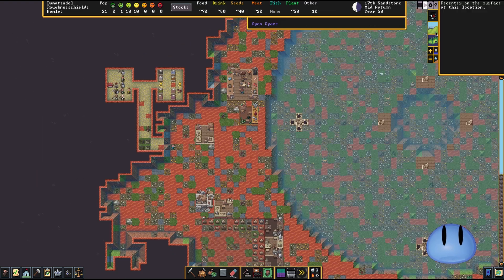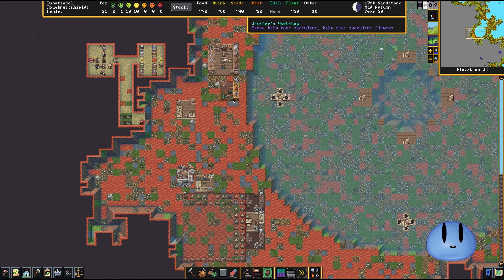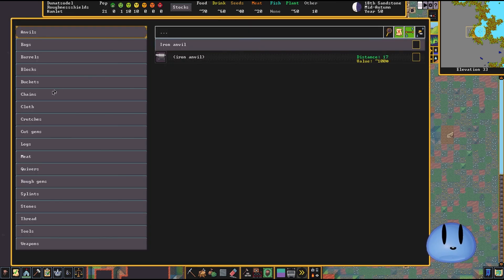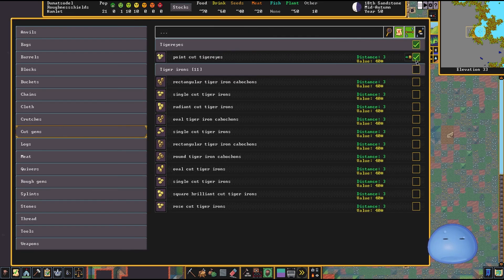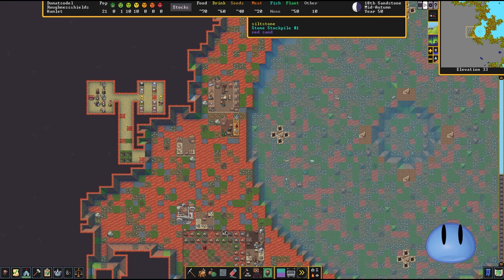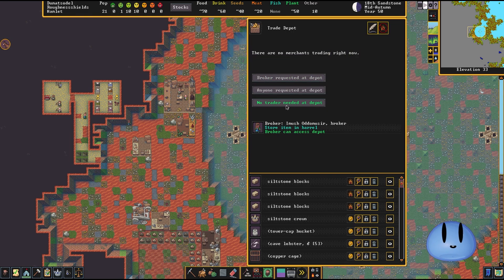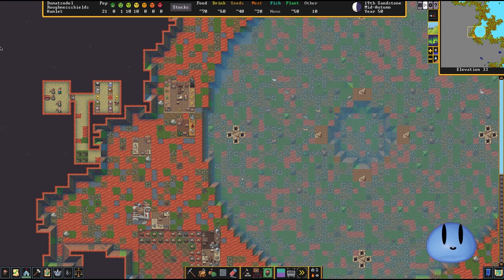We have quite a few tiger iron boulders to pick up. Let's put all these in and see if we can pinch out a few more trades before the caravan leaves. We were too slow — they're heading off now. That's not the end of the world — they'll be able to come back next time.